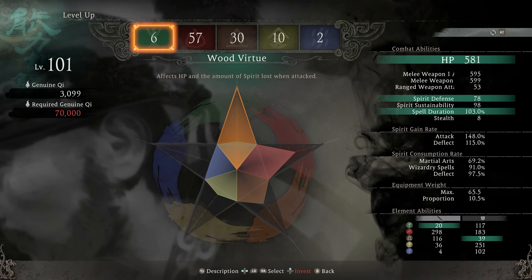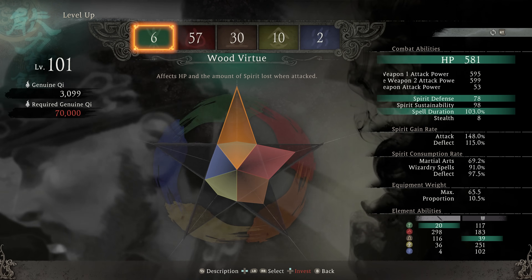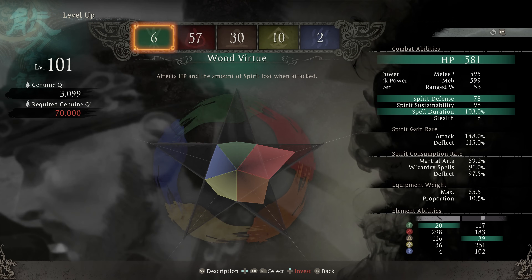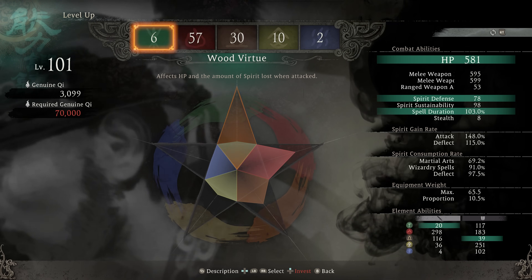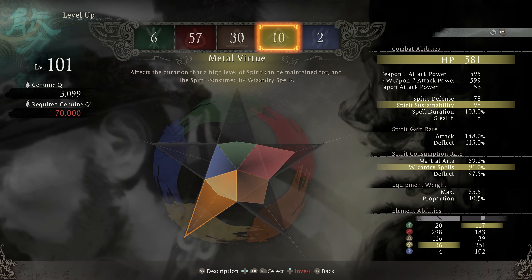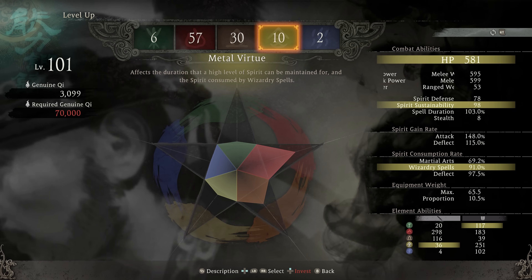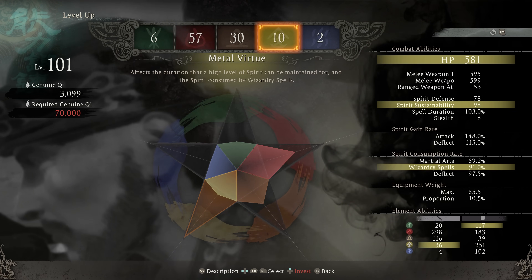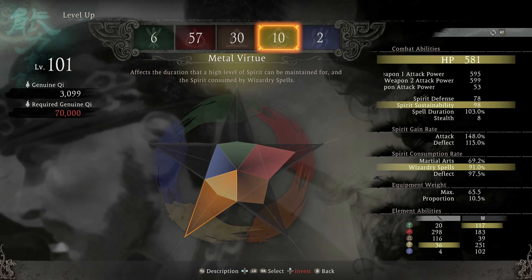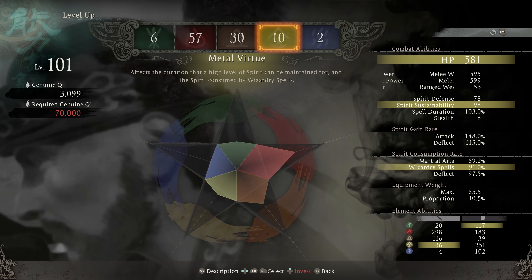As for spirit defense, that goes all the way up to 40 in wood before it really starts to drop on the returns, so that's going to be like a late game dump stat. In new game plus, I would suggest getting wood up to around 40 just for extra health as well as that spirit defense. As for spirit sustainability in metal, we have a very sharp drop after 10. Going up to 10, you get about eight points per level, and then it's going to suddenly drop down to like three up to 22, and then drop again after 22 all the way up to 50. So in general, I think 10 metal is going to be kind of a baseline on a lot of builds, just because having some spirit sustainability is going to be nice.